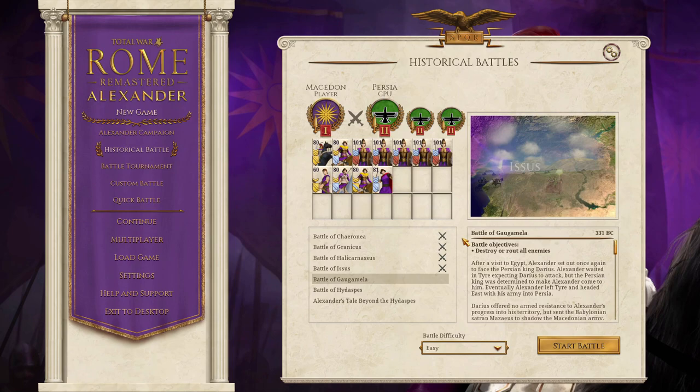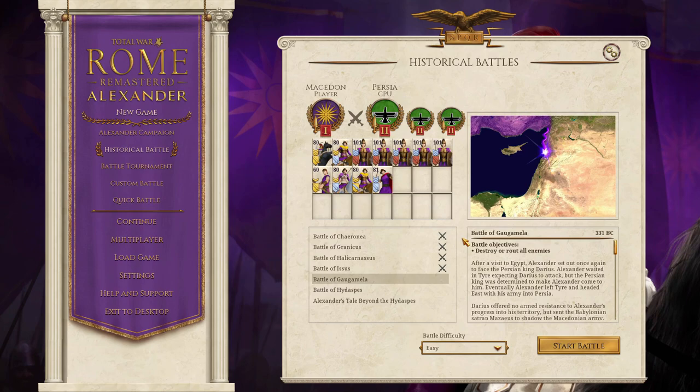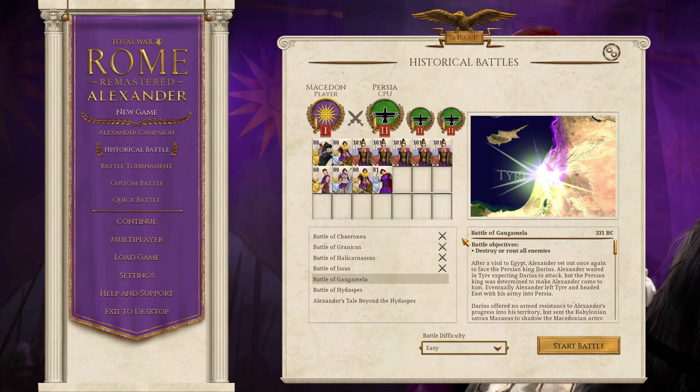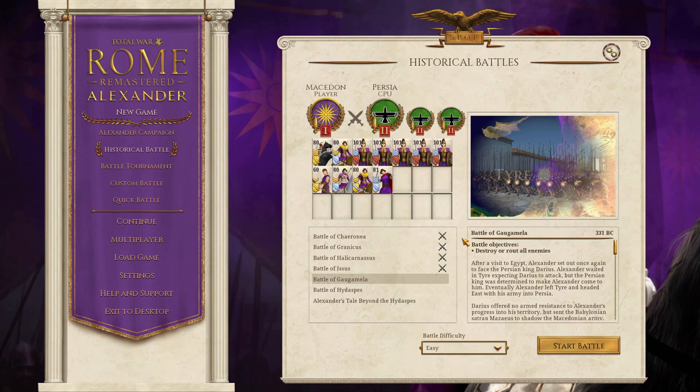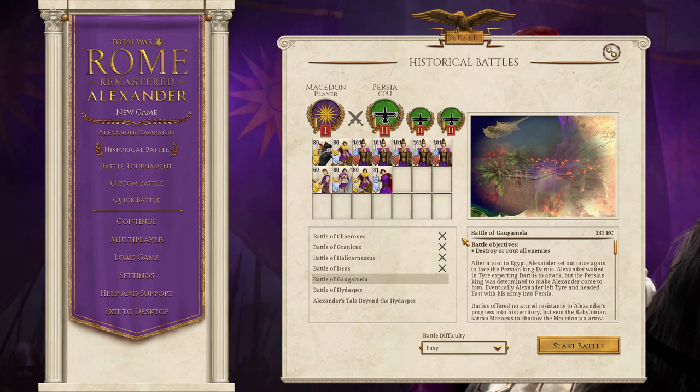After Darius fled the wreck at Issus, heading east for the river Euphrates, Alexander resumed his strategy of capturing the coastal cities of the eastern Mediterranean. As the Macedonians headed south towards Egypt in 332 BC, they accepted the surrender of several Phoenician cities, including Damascus. The well-defended island city of Tyre did offer some resistance, but eventually fell when a mole was constructed to link it to the mainland. Angered by the Tyrians' defiance, Alexander had 8,000 of them killed and over 30,000 sold into slavery.